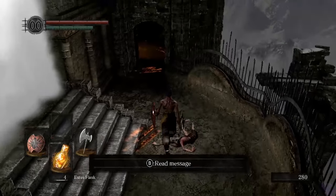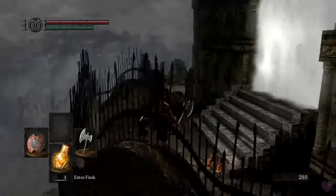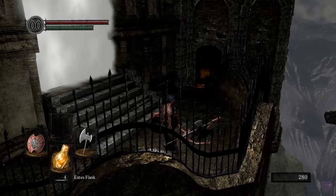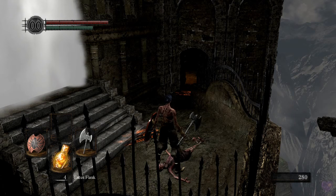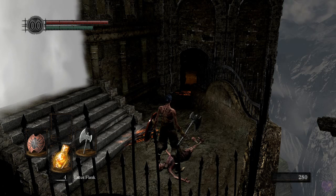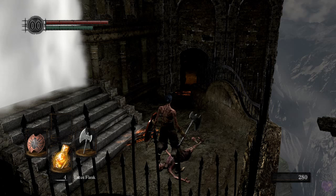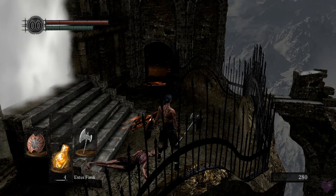Every weapon has a kick: press forward and R1 — forward and light attack — and you do a kick. I'm using a dongle to play with a PS4 controller, just like I always play Dark Souls. I tried playing with an undocked Switch and it worked fine, though it's a bit hard to run and control the camera simultaneously because of the right Joy-Con joystick.